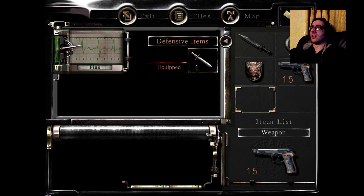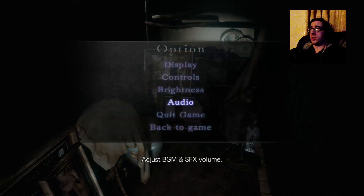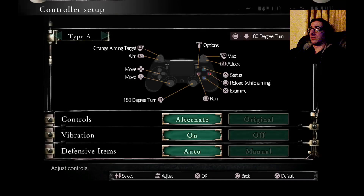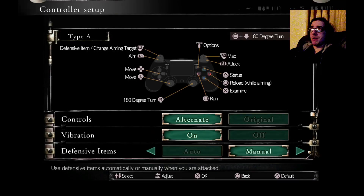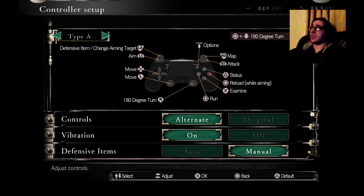If I'm going from fine to caution I should use it; if I'm going from caution to danger, or just have it equipped during danger, that'd be even better. How do I go about doing that? Controls - ah, here we go. Manual. That's for L2 - defensive item. Okie dokie, sounds like a plan.